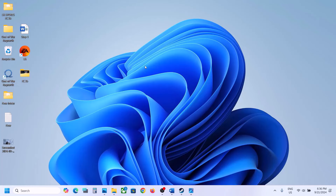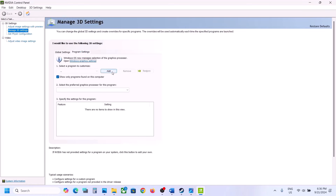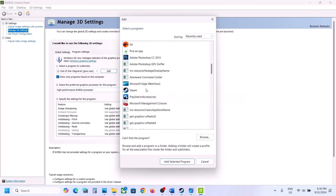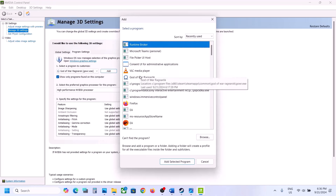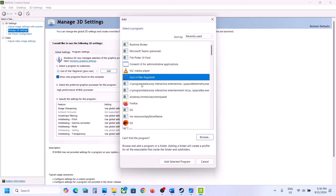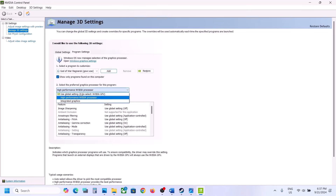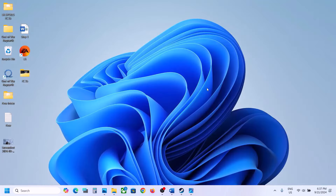If you have an Nvidia card, right-click the desktop, click More Options, then open Nvidia Control Panel. Go to Manage 3D Settings, then Program Settings, click Add. If the game appears in the list, add it from there; if not, click Browse, go to the game installation folder, select the game EXE, click Open, then click Add Selected Program. Once added, select High Performance Nvidia Processor from the dropdown, hit Apply at the bottom left, then launch the game and check.